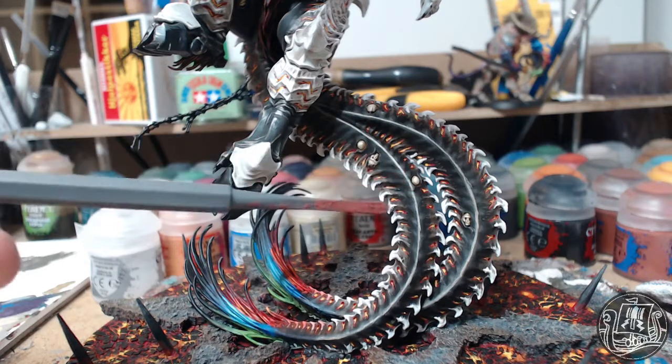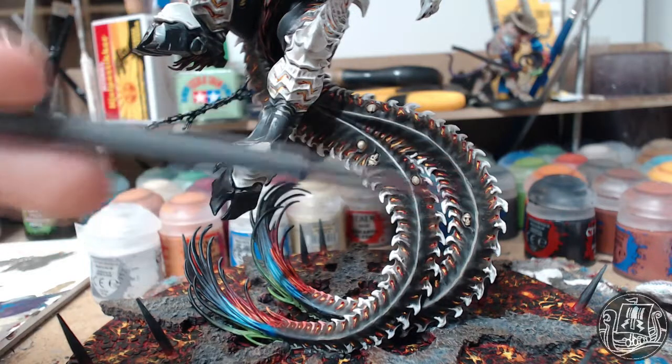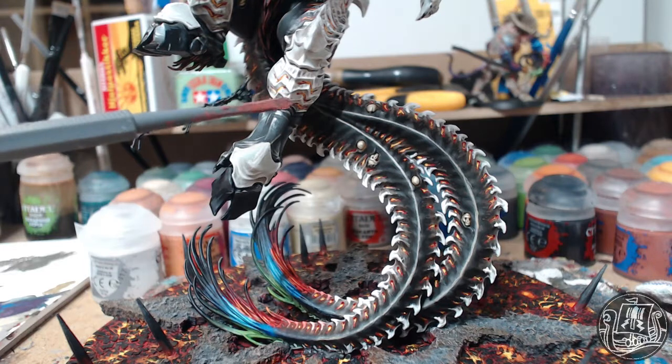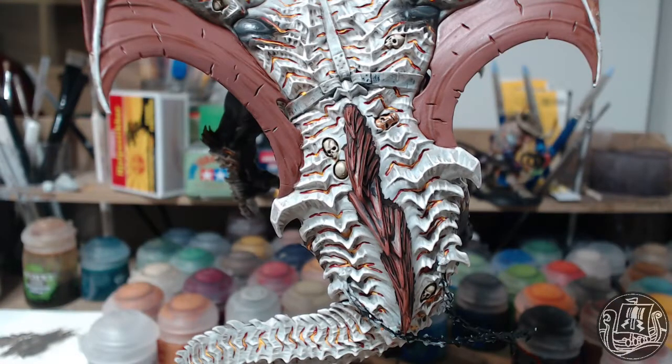I think it looks pretty cool. I'm very pleased with this effect and how it sort of blends into the tail and even into the white parts here. So we're going to check out the back and show you how it looks on that side. You can see how it brings a lot of depth to that sort of blank white area.